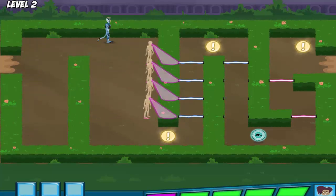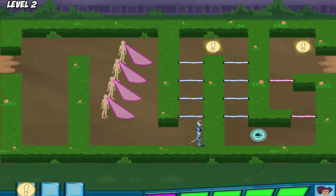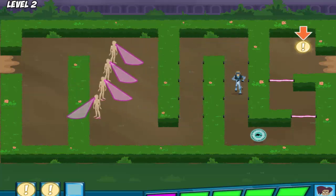Sweet! With cheetah power, we can run really fast! These are the clues we're looking for. We have to collect all three before we find the baby animal. Help Martin gather the three clues!